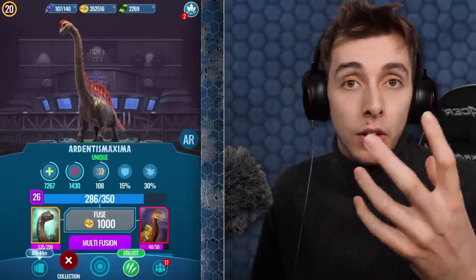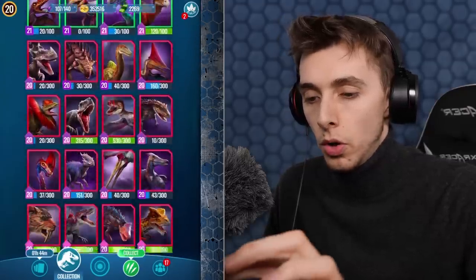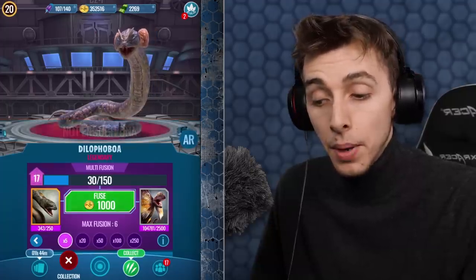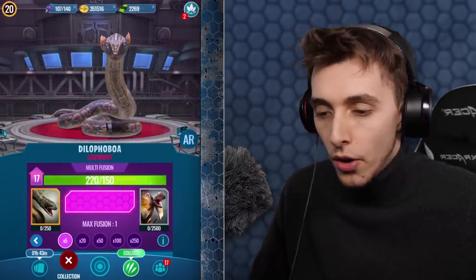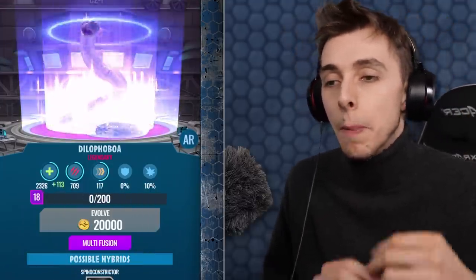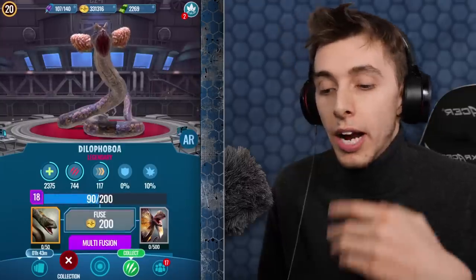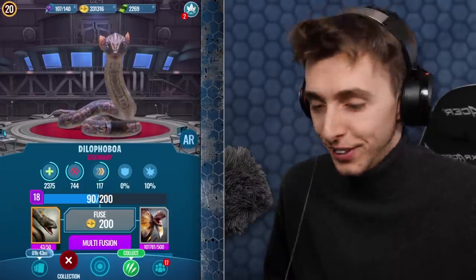Not only do we have Argentinosaurus in the event but we've also got Brachiosaurus DNA in the incubators, which is good. One creature I wanted more of was the Dilophoboa — let's do five pops. I get the 80 on Ardentismaxima now when I don't want it here! 2,000 coins — we're slowly creeping up. It's going to take ages to get Spinoconstrictor but we may as well try since it does seem to be a good creature.